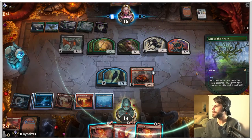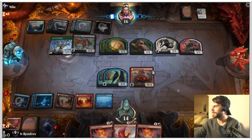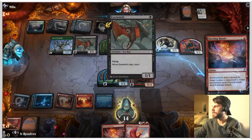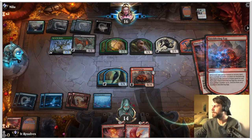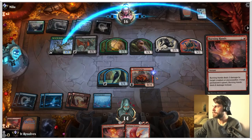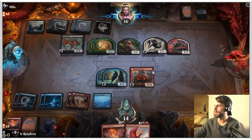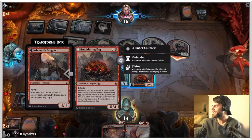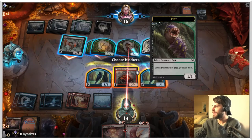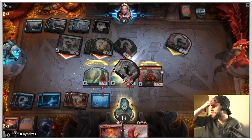Worth noting, we have the Hall of Storm Giants as well, so we have a giant 7/7 we can attack with at some point, and we do have enough mana to activate that. This is great actually — we can kill this. We'll kill this. Burning Hands deals six if the creature is green, which turns it into a green creature. So they just kind of wasted their turn doing that, which is great by me. I think we're going to end up just blocking as much as we can here, saving ourselves as much damage as possible. I don't want to give them the learn trigger.